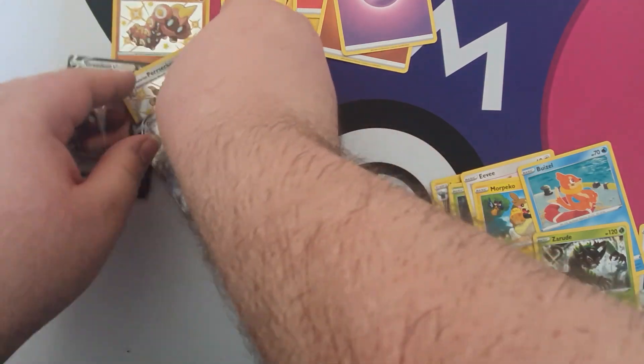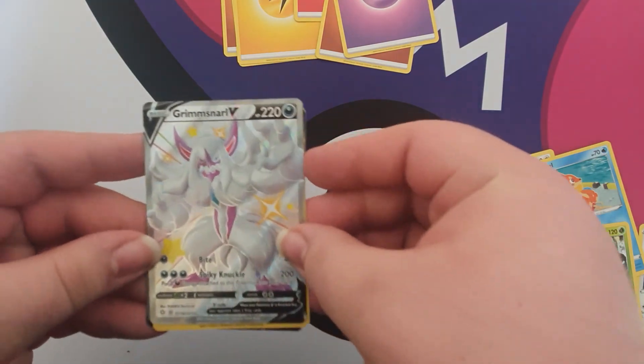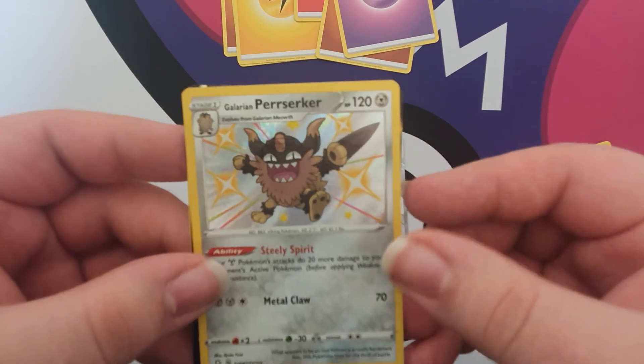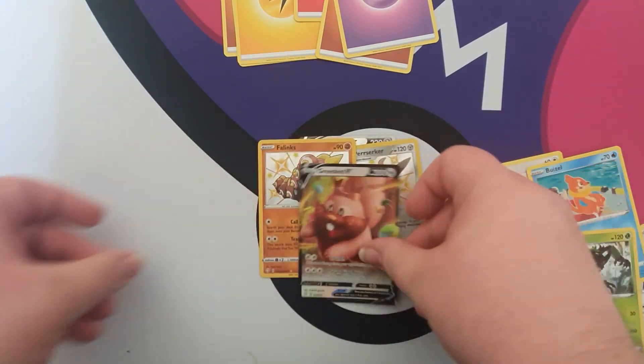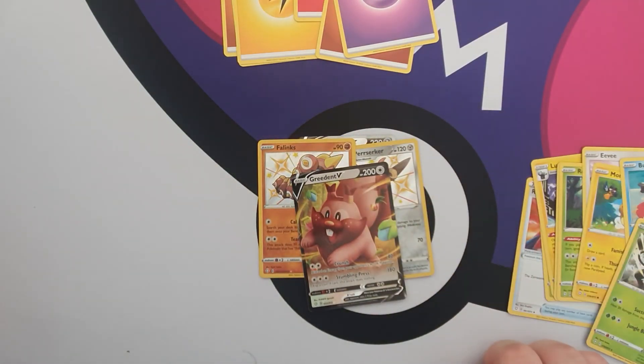Well, there are our pulls from the Shiny Fates Cramorant tin. We got: Grimmsnarl V shiny, a Perserker shiny, a Normal Greedent V, and a Shiny Phalanx. Thank you for watching. Hopefully we'll be doing more of these most Poké Mondays. Remember to come in store and just have some fun — see you guys!